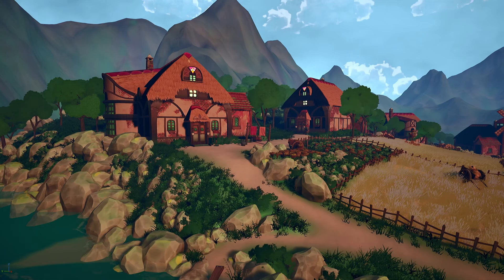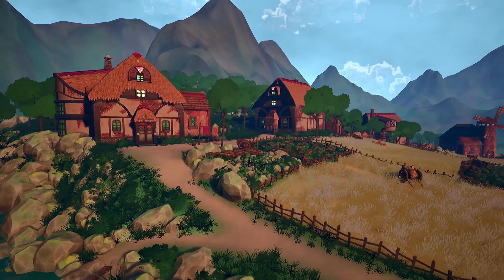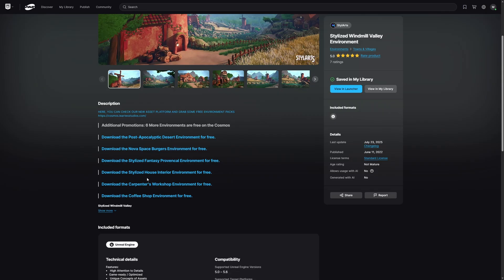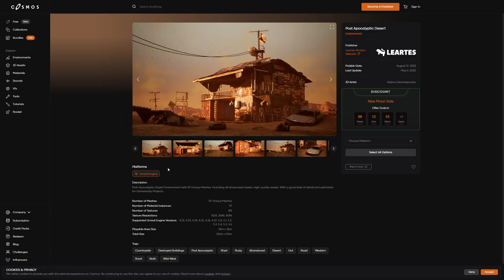I also noticed on the Fab listing that they have an additional promotion of six free environments on a platform called Cosmos, which I think might be their own asset distribution platform. I don't have the time to go through each and every one of these free assets, but if you do sign up for the Cosmos platform, please let me know down in the comments section what these asset packs are like — I do expect them to be quite nice, but you never know.